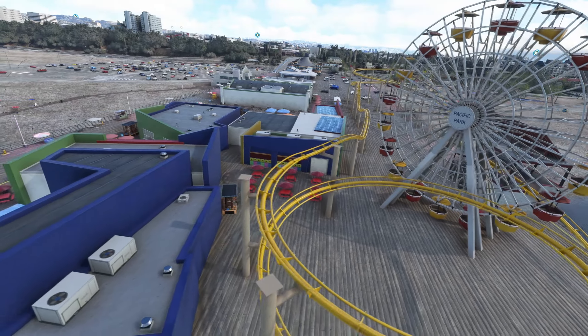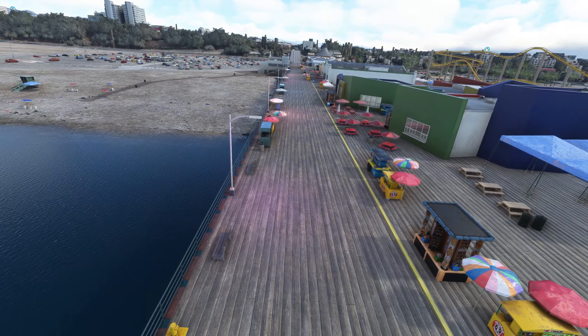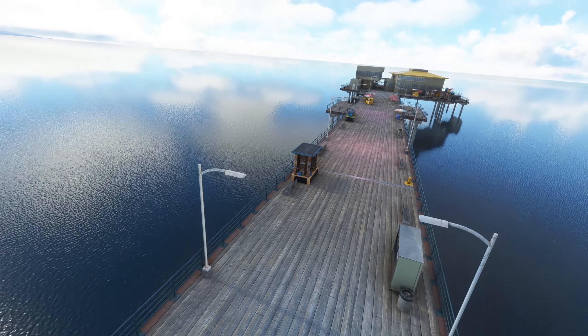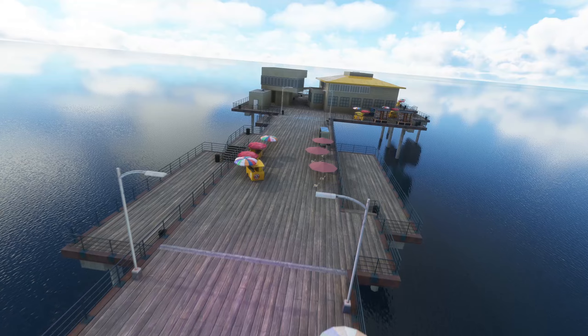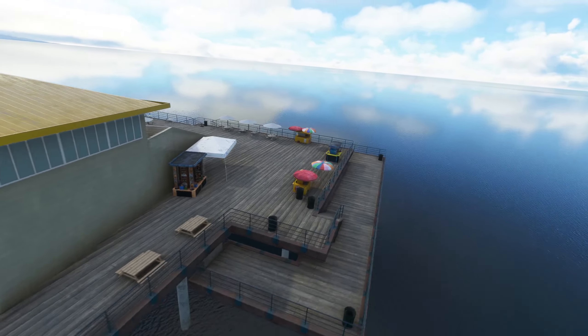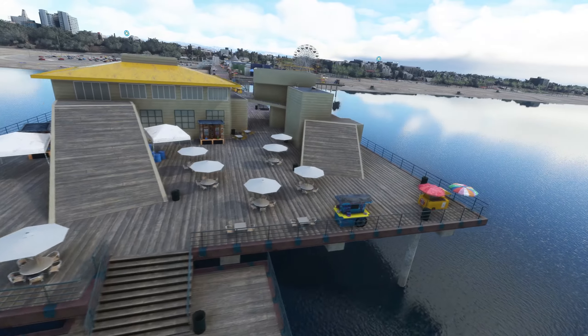And then the actual Ferris wheel itself, which is pretty ace - Pacific Park right here. Then down here you've got all the different lighting, all the different colours of the lighting along the pier itself, and nice little wood textures right down the end there. If we come down to the end of the pier, there are heaps of little pieces of static scenery just loafing around, buildings on the end. It's got GTA vibes I reckon - what do you think?